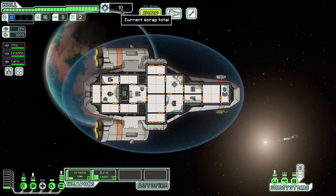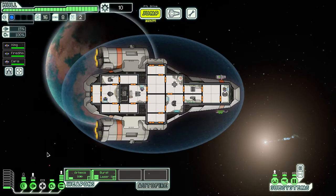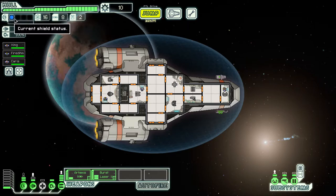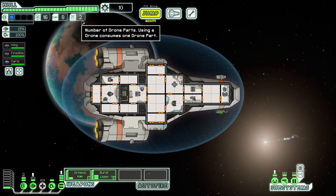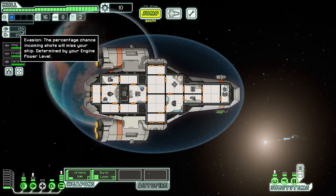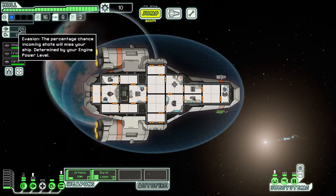The Artemis costs one power bar and the Burst Laser costs two, so we have three starting out. Up top we have our hull — our ship's health; lose it and we die. This is our scrap, which is basically money. We have shields — you can have a maximum of four shield bubbles, getting another bubble every two power levels. We have fuel, consumed every jump; missiles for missile weapons; and drone parts.